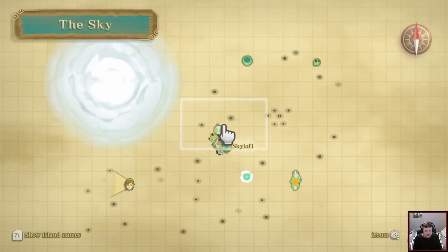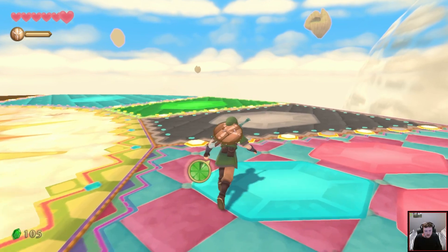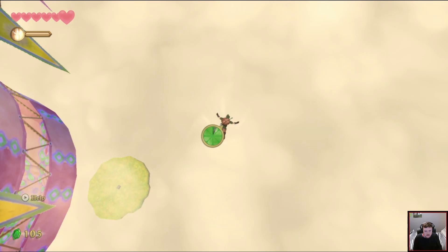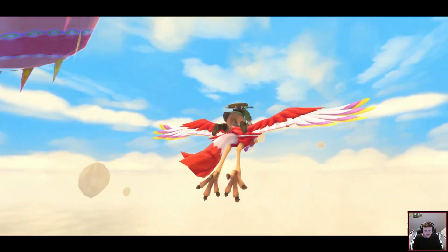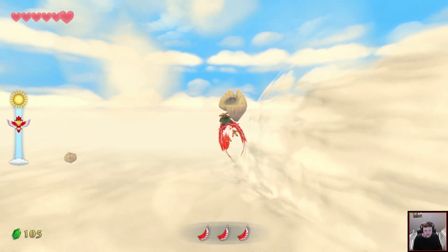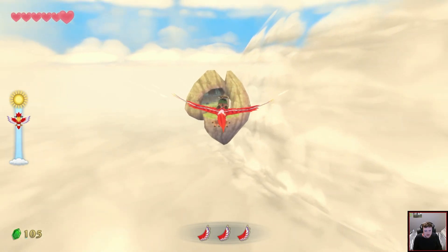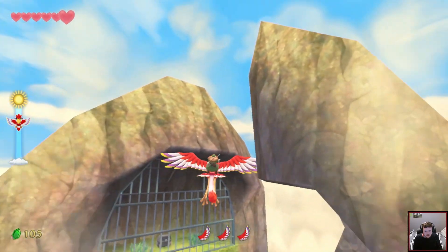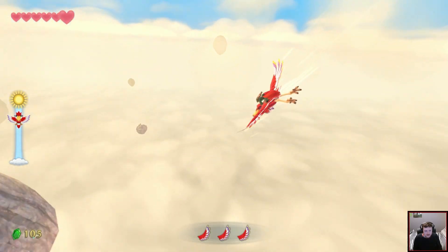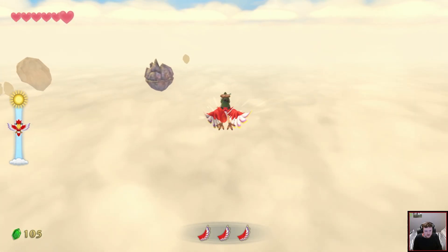If I'm gonna go out to the other islands, I need to check where Link's facing. Sometimes there's not a lot going on at an island, but sometimes there's quite a lot. Those are all steel chests — I can't open them, so I'm not gonna worry too much about it.